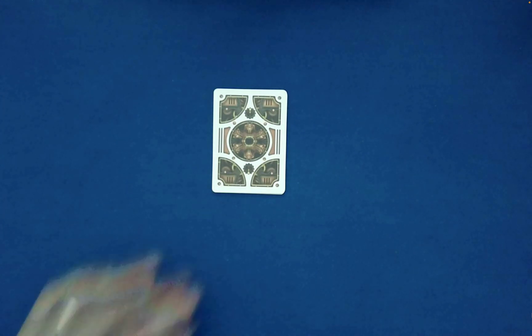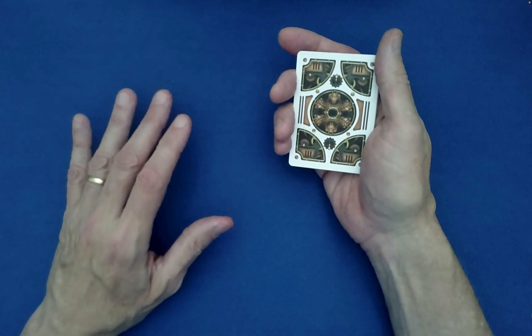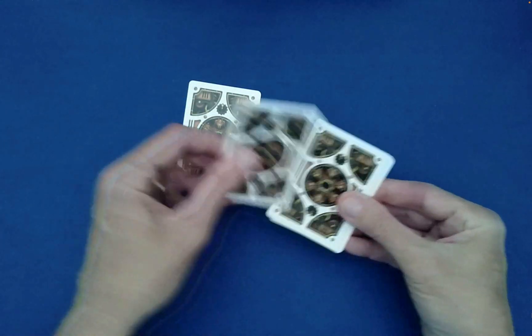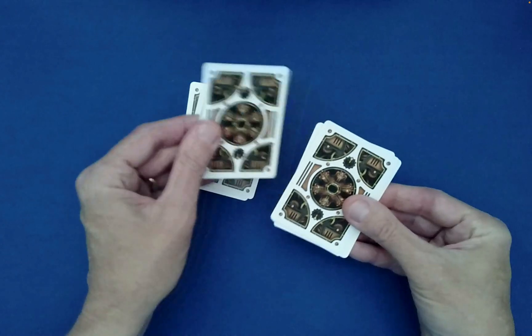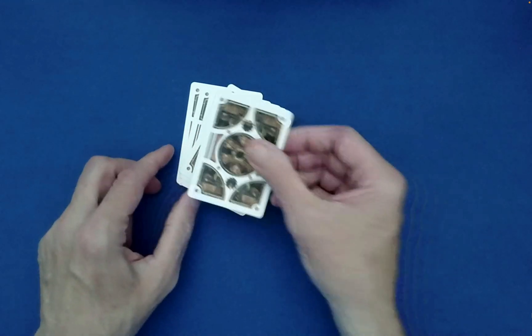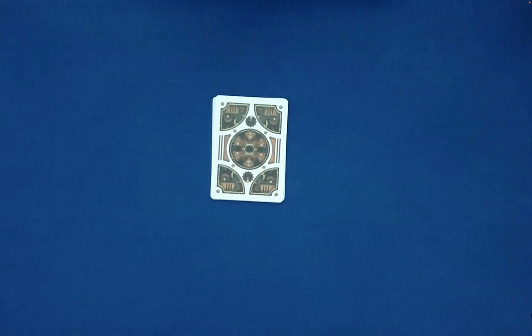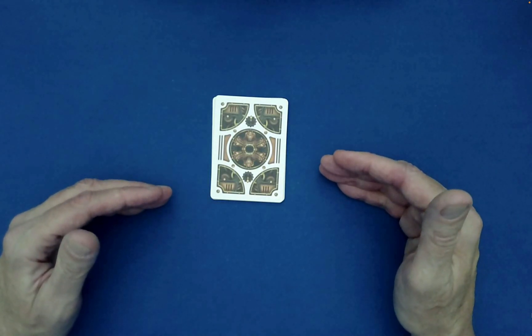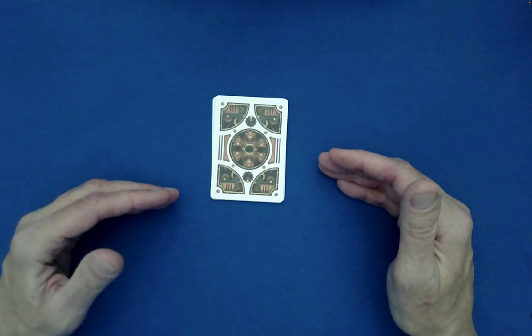The third mixing procedure — which does a very good job scrambling any packet of cards — is called the Australian down-under shuffle. The top card goes down, the next one goes under, and you continue down-under until the last card goes on top. You can ask the spectator if they'd like more, or if they're satisfied that the cards are beyond anyone's knowledge. You can do as many down-under shuffles as they ask for.